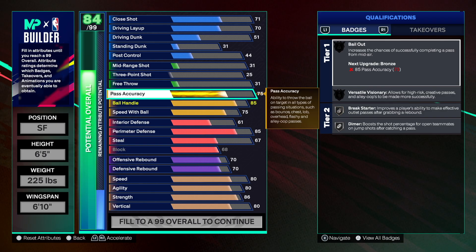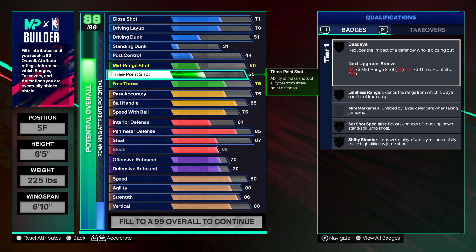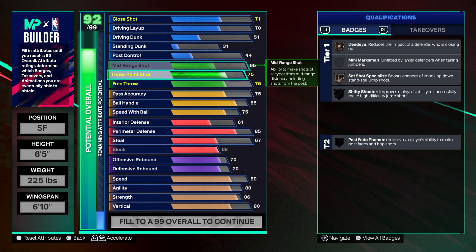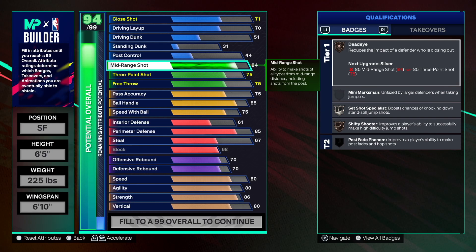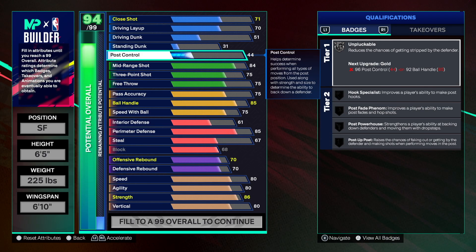For pass accuracy we're going 75 — that's going to be solid, so we get Rebound Chaser, Break Starter silver, Diamond silver, all that good stuff. For free throw — every build should have free throw. If you're making a build and you don't have free throws, I don't know what you're doing — that's silly. We're going 75 on free throw, and then 84 on the mid-range so we can hit those wide open mid-rangers with no issue.